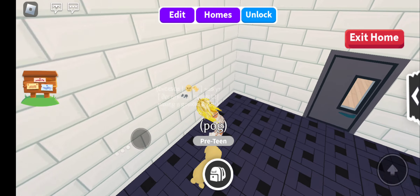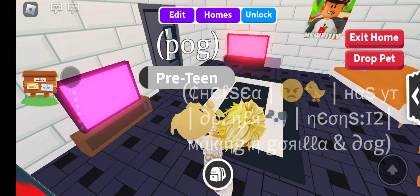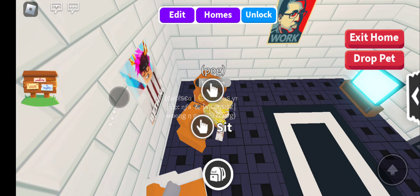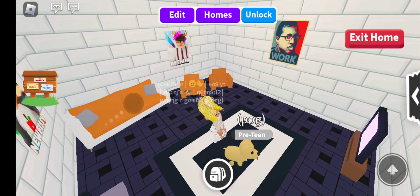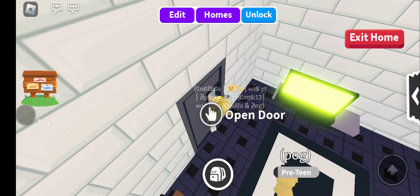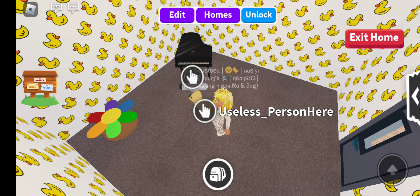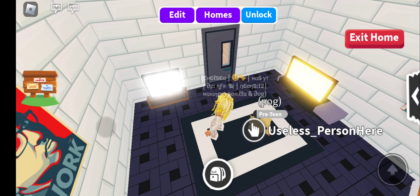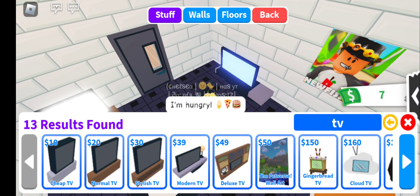I made this room first — we've got two TVs because why not, and I put some posters. I might add more things or change things in the future. I have seven bucks right now. I just started working on this room even though I was supposed to work on the other one. This room is more expensive; I had to purchase a TV which was 39 Adopt Me bucks.